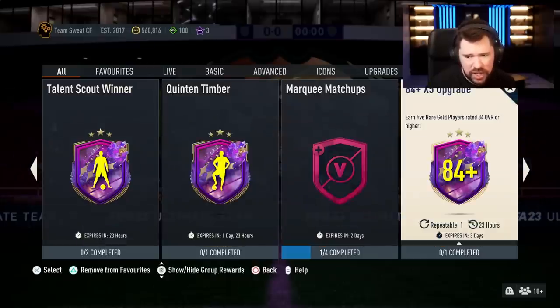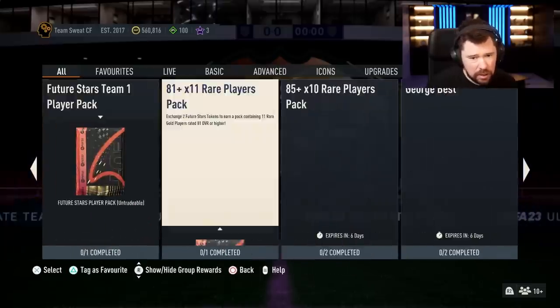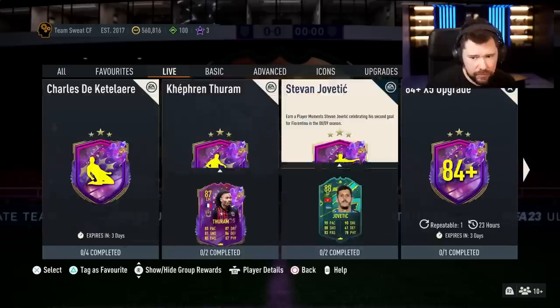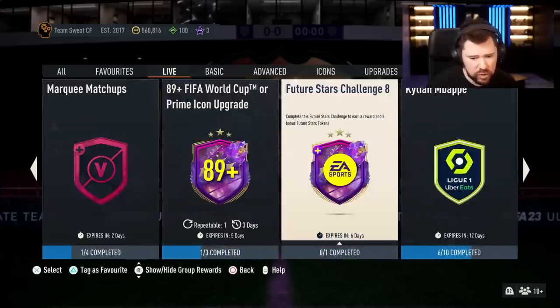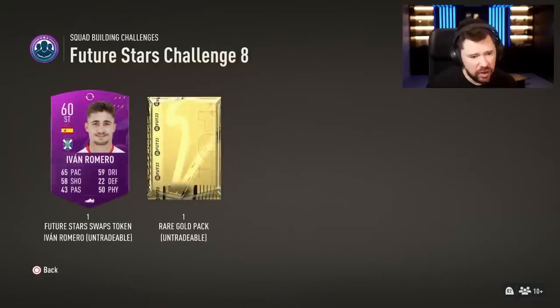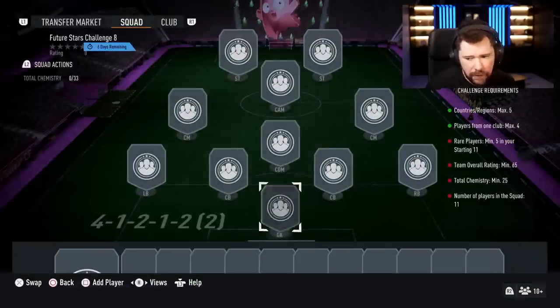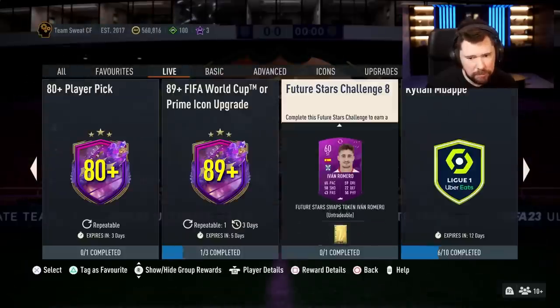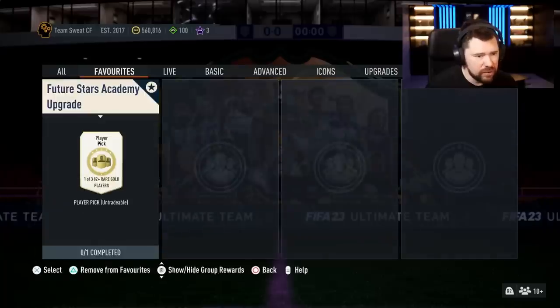We've also got the 84-plus times five upgrade pack — completable once every 24 hours — and the 80-plus player pick is back. For Future Stars Challenge Eight, there's an Ivan Romero token: a rare gold pack for this Future Stars token. It's going to cost 25 chemistry, 65-rated squad, five reserves, four from one club max, five from one country max, so quite easy to put together.